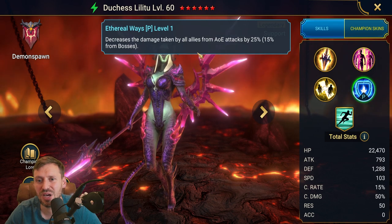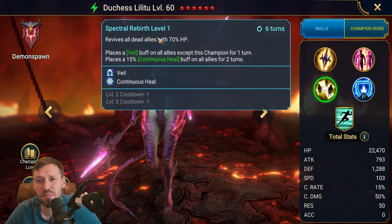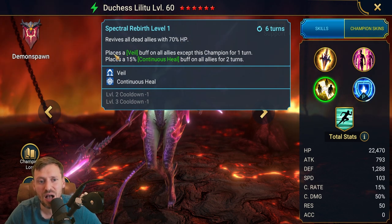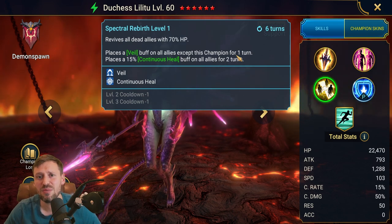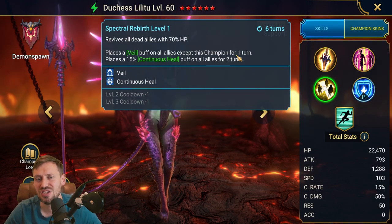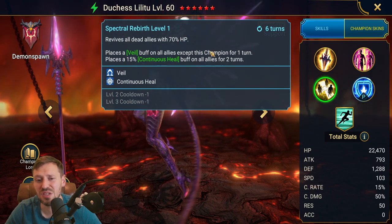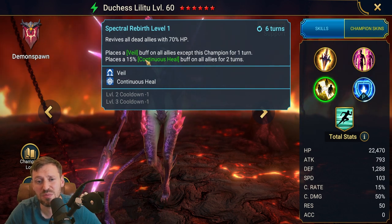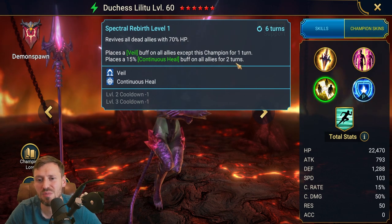Most bosses do AOE hits and it's just such a strong passive. Her A3 is one of the best AOE revives in the game. It revives all dead allies with 70% HP — that is huge just by itself. And then it places a Veil buff on all allies except this champion for one turn. So the enemy comes in hard, blows everyone away, uses all their AOE hits, Duchess comes in, revives the whole team, and now only Duchess can be targeted. She soaks up all the hits and then your allies get to go again and drop the enemy. She also places a 15% continuous heal buff on all allies for two turns, which is going to keep everyone topped up.